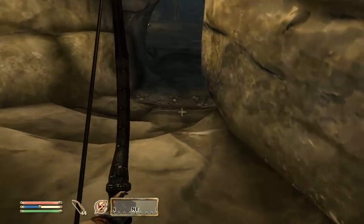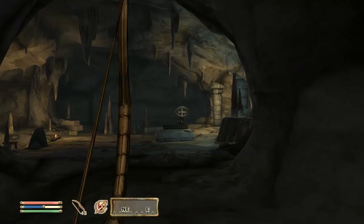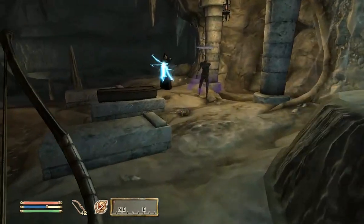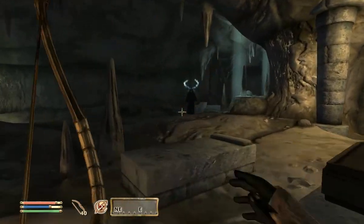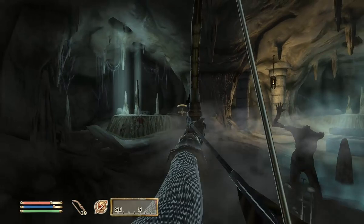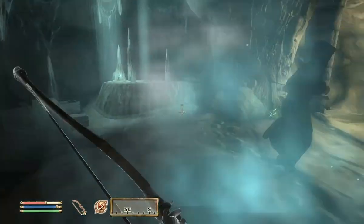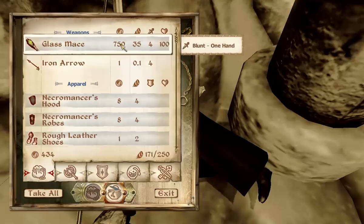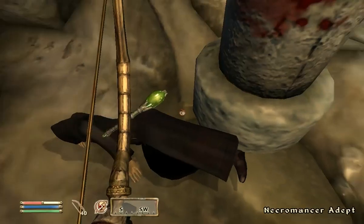Dwarven bow — that's nice, but I already have one. Orcish boots. Lesser Staff of Frost — that's worth a fair amount so I'll take it. I think I'm starting to get sick or something, really runny nose. He has a glass mace — I wouldn't mind that. I'll take it if he drops it. Of course it's a blunt weapon, and my blunt skill is really low and it's not one of my major skills. It only gives four damage? My elven sword gives six, so we're not going to take that. Not a bad chest there.